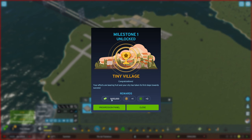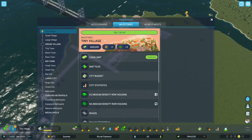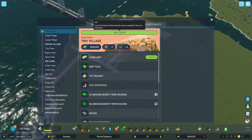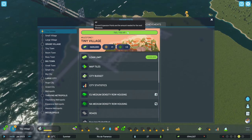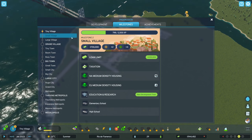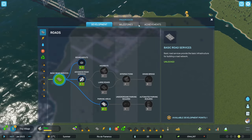You get these milestones — it's sort of like when your city grew to a certain population in Cities Skylines 1, but now it's based on XP, so a variety of factors instead of just city population. You get a money bonus as well as development points. Instead of unlocking things at certain population levels, you spend those development points in the development tab to unlock certain buildings.